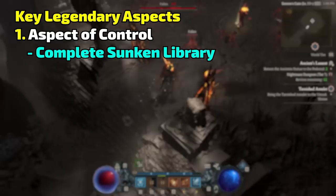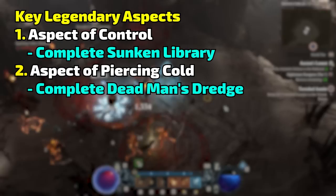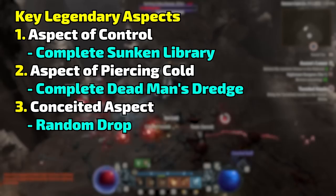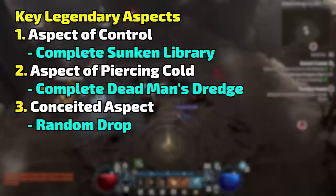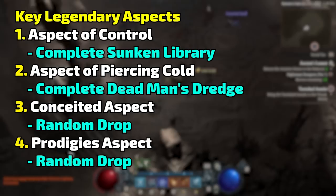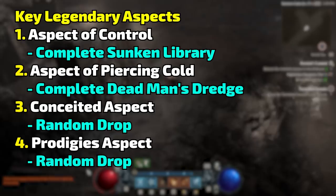Onto the aspects: the Aspect of Control deals more damage to frozen enemies — huge. Aspect of Piercing Cold gives your Ice Shards piercing damage, which is awesome especially when your Frost Nova is off cooldown and you can still pierce with Ice Shards. Conceited Aspect increases your damage when you have a barrier active — because this is such an offensive build you're going to need barriers all the time. Prodigy's Aspect gives mana back when you use a cooldown, which is really important early game and also helps on bosses since you can just hold the button and do more shards. These four are key to making the build work.